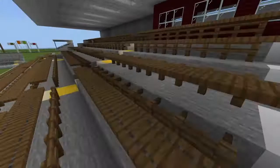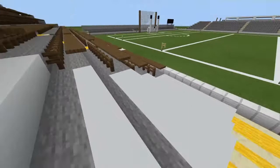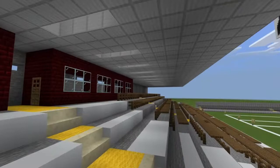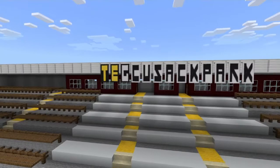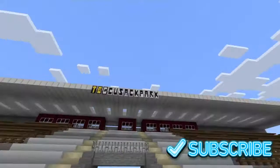I imagine these would be considered the stadium's premium seats — so the average joes would sit on the wooden benches and the, well, the rich ones would sit here. The roof has these openings with white stained glass to let in the light. And written on the front we have the name of the stadium — Cusack Park — and TEG written there because that is their sponsor, so it reads TEG Cusack Park.